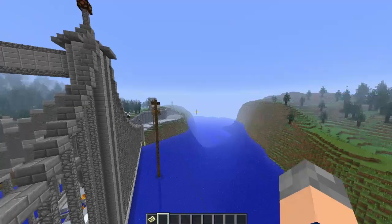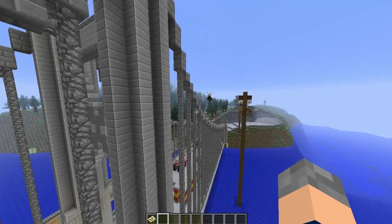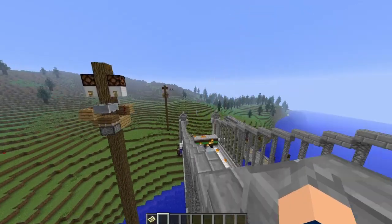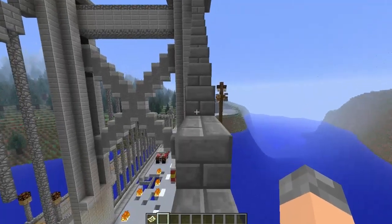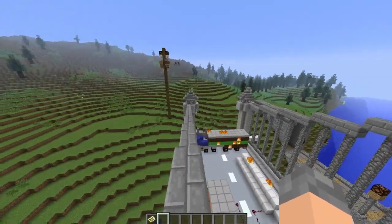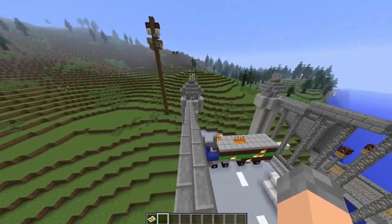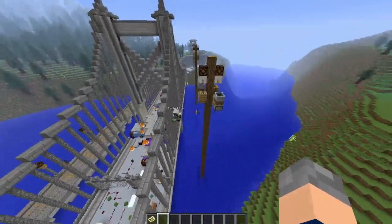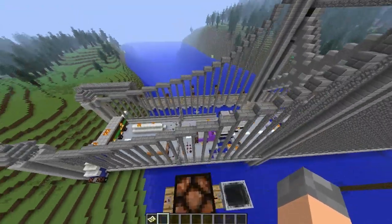Also, these fully functional telegraph poles — which aren't just for looks — can relay signals, as you can see over there. We can have these going all over the place. What I was thinking of doing is making them sort of like a way of setting spawn points. Like, if you want to set your spawn point over at that tower, you can send a signal over to it and it'll set your spawn point there. You can use these to travel around — like fast travel. You select your destination, press the button, it sends off the redstone signal and then teleports you there. That's so good.